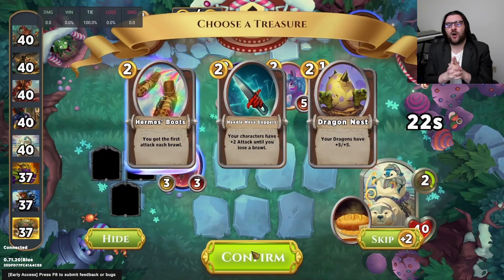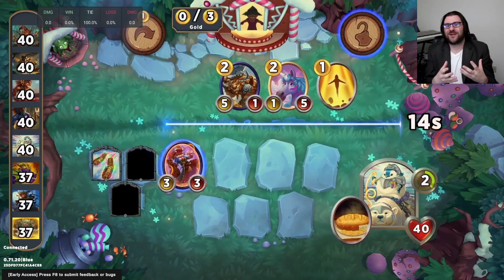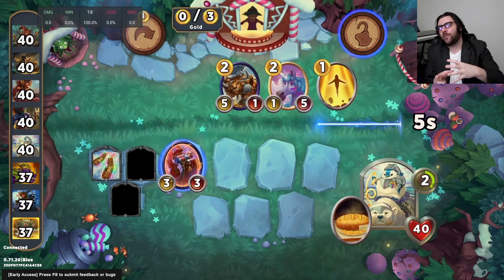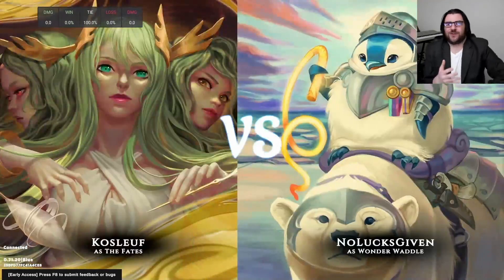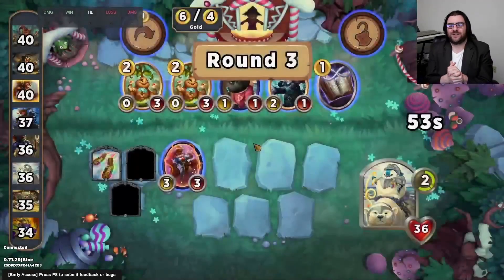We're going to want to pick up Hermes Boots here so that way we can guarantee that sleigh with Kitty Cutpurse and just continue to have a bunch of early game cash as Wonderwaddle, even though we'll probably wind up losing our next combat. We'll have a bunch of gold and be able to do some really sweet stuff in our future combat, so we take four damage here, but that is the price to pay.